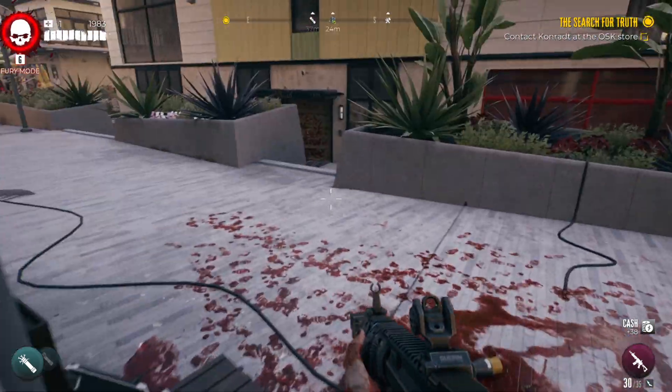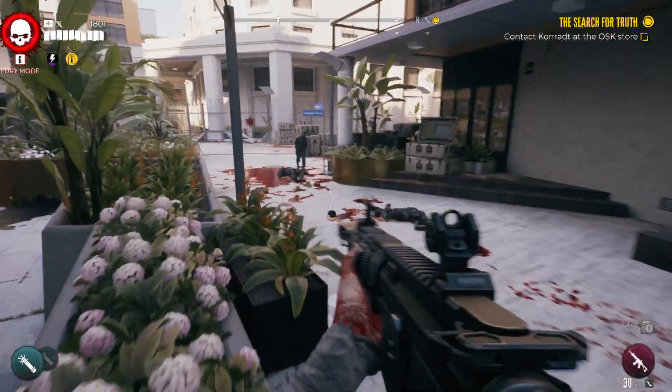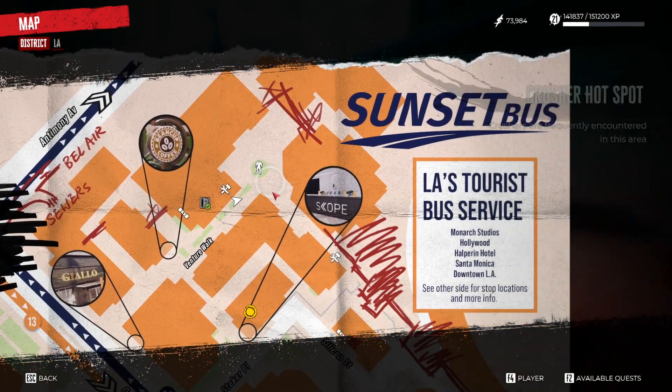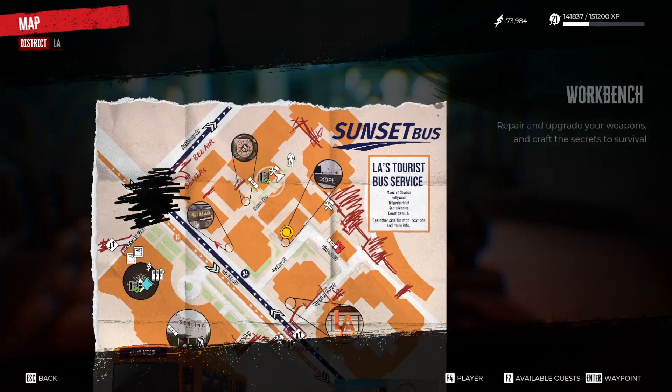Welcome back, citizens one and all, welcome back to more Dead Island 2. We are over here on the map in this vicinity, right about here approximately, to fight Officer Wilson.